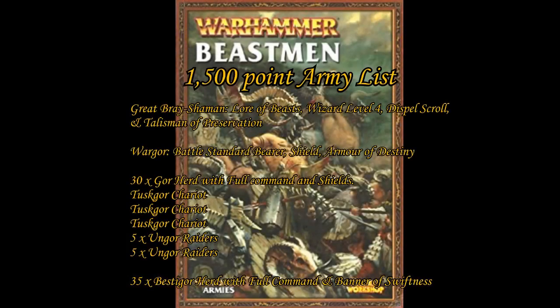The 1500 point list consists of a Great Bray Shaman who is a level 4 on the Lore of Beasts with a Talisman of Preservation, a Spell Scroll, and the Mark of Tzeentch; a War Gore BSB with the Armour of Destiny, a Shield, and the Mark of Tzeentch; a unit of 30 Gors with Shields, Full Command, and the Mark of Tzeentch; three Tusk Gor Chariots with the Mark of Slaanesh; two units of five Ungor Raiders with the Mark of Slaanesh; and a unit of 35 Bestigors with Full Command, the Banner of Swiftness, and the Mark of Nurgle — coming to a nice 1497 points.